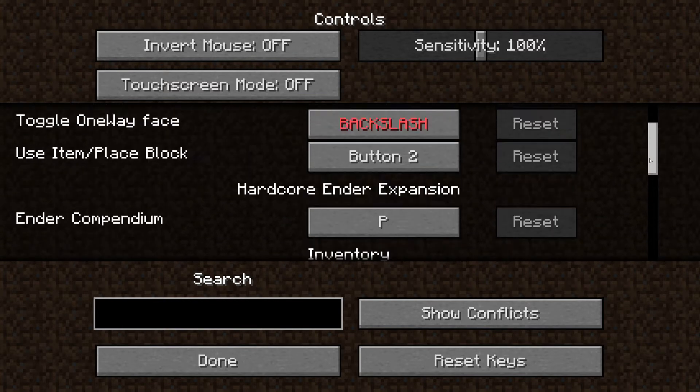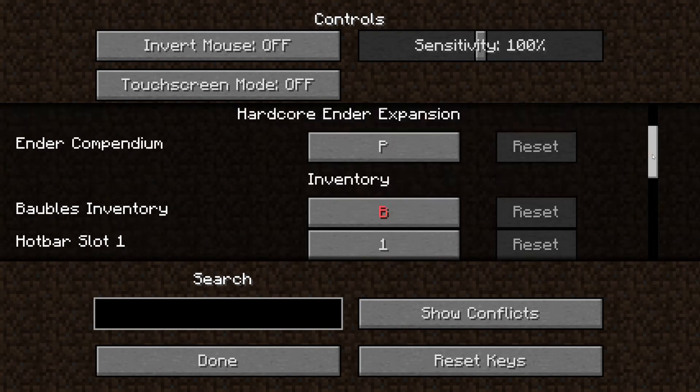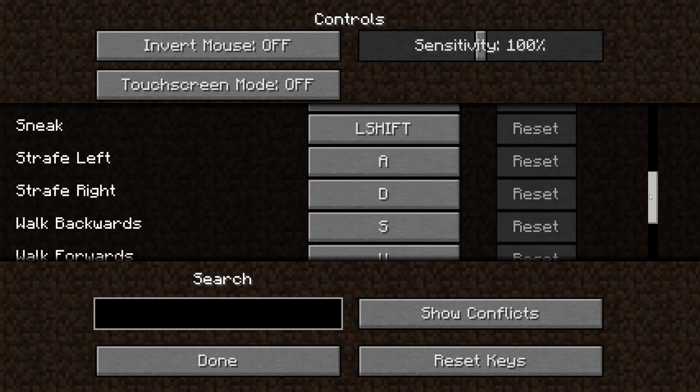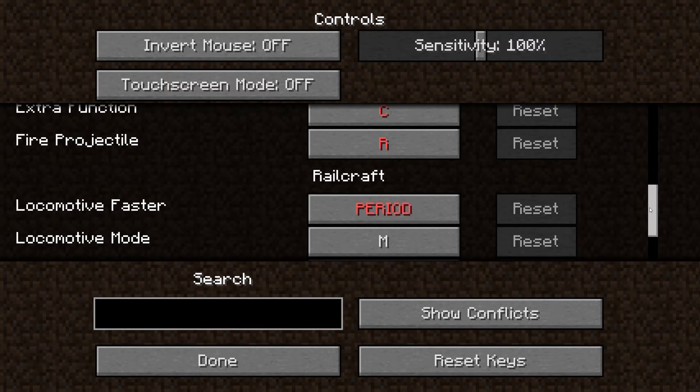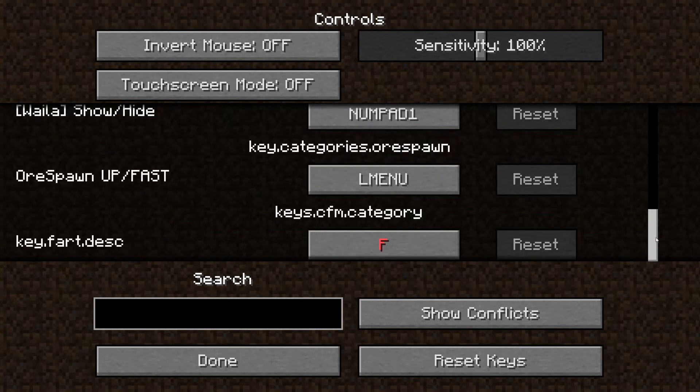Let's see — controls: adventure backpack, Archimedes. Inventory, inventory. Legends — what does it say? Multiplayer, project D, realcraft, security, streaming, walleye. Let's see.